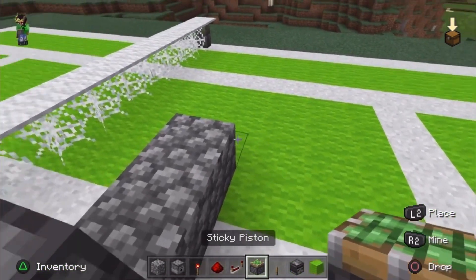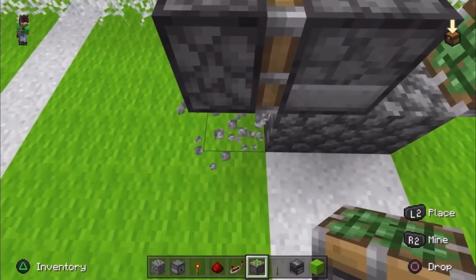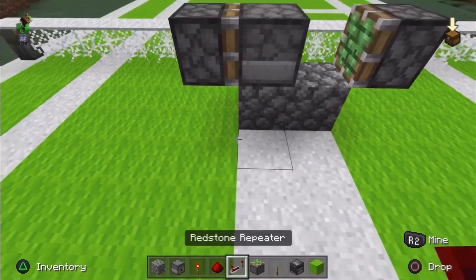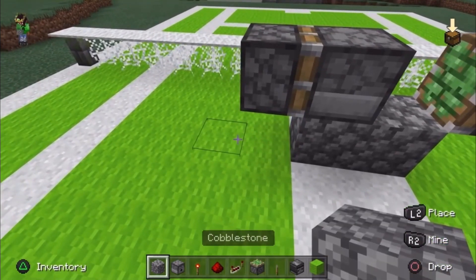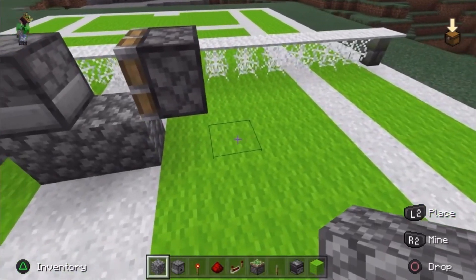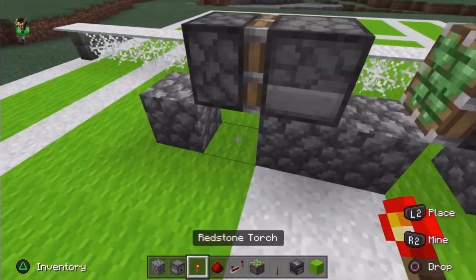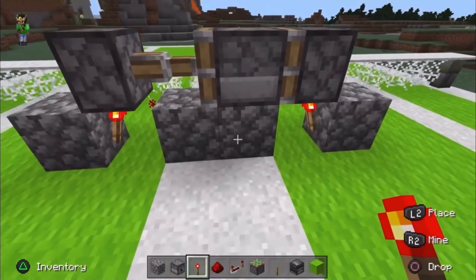Basically do what I did — place another sticky piston there, delete the block that you put under the sticky piston, and add them back on the opposite side. What that will do is give you room to add your redstone torch, which will activate your sticky piston when it comes time to activate it.